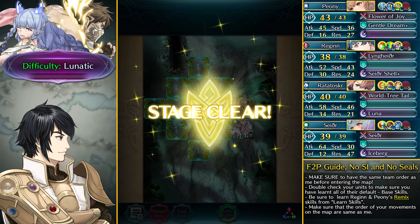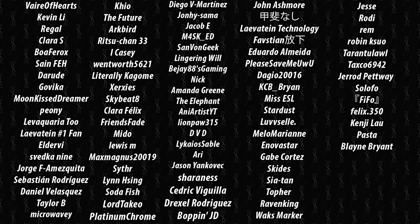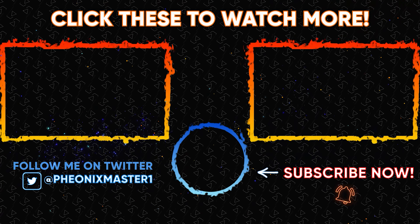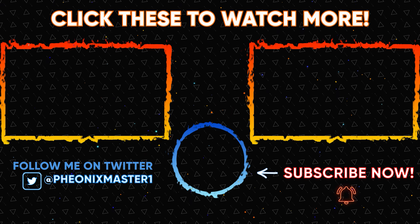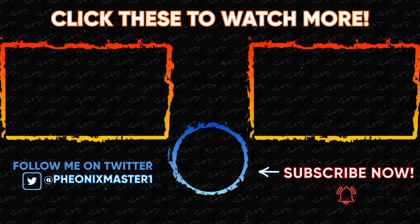That is my free-to-play guide. You can click the link on screen to check out my breakdown of this Double Mythic Banner. Make sure to subscribe and hit the notification bell — because YouTube algorithm boxes are about as annoying as that Green Manakete at the start. Thanks so much for watching and have a great day.